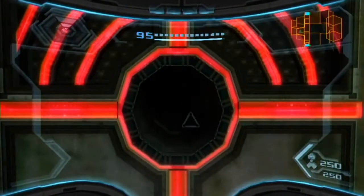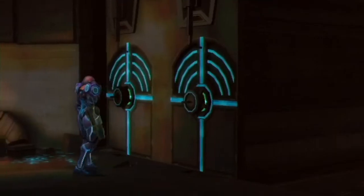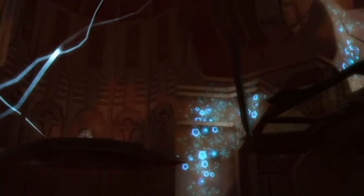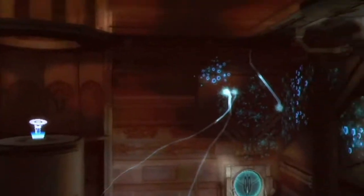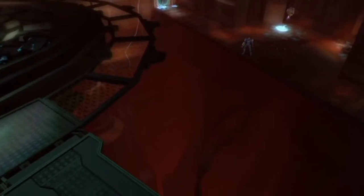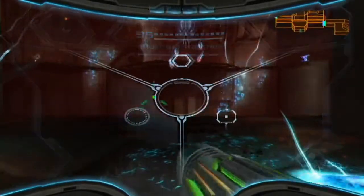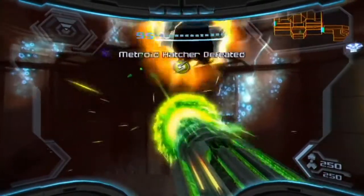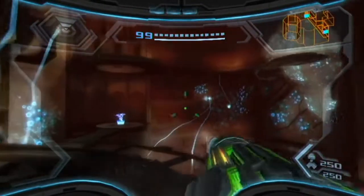And of course, two more energy cells here. There we go. Yay, power - power's nice. But what waits down below? It's one of these guys. Good thing we know how to deal with them. And let's remember, you need the Nova Beam by this point. So you just do that. I love that that's a thing, because those guys are super annoying. So it's great that they let you do that.